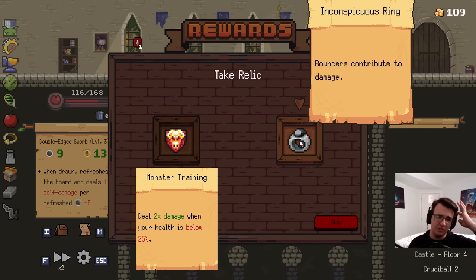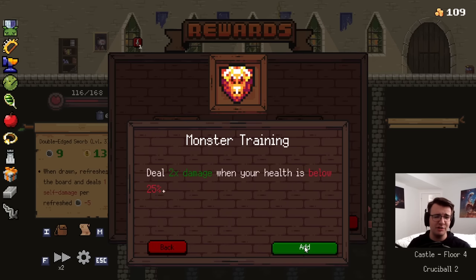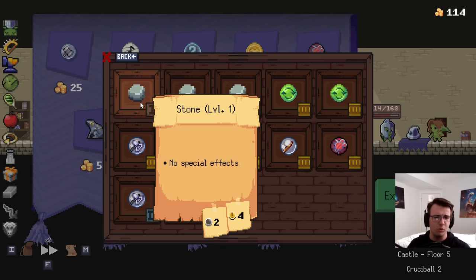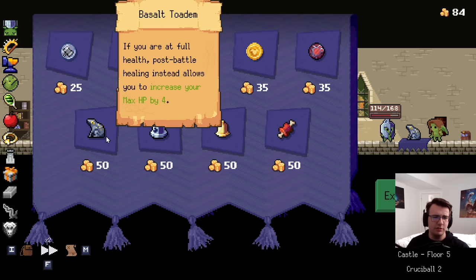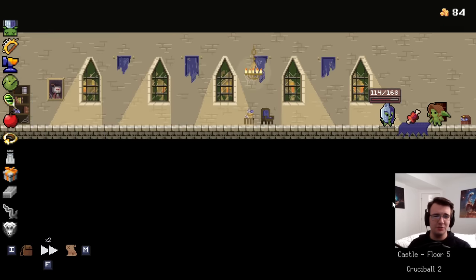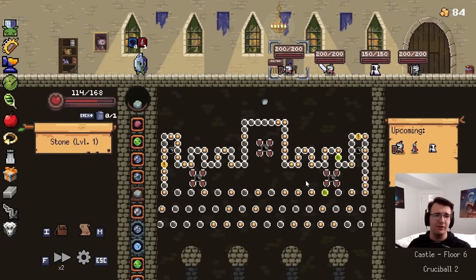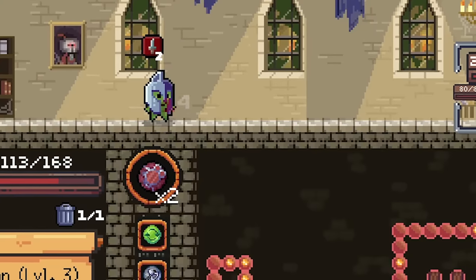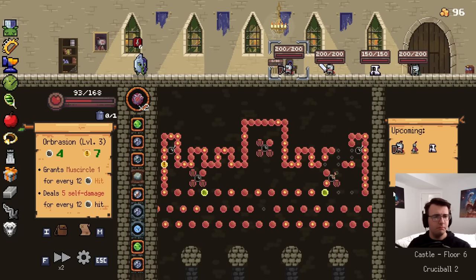I'm going to try Monster Training — you know what else is good when I'm below 25% HP? Angry Tomahawk. Not in love — I'll remove some orb, a stone. That's worth a lot to me. I don't really like any of these relics — it's three conditional heals whose conditions I'm very unlikely to meet, and then a conditional must circle I'm definitely not going to meet. How bad is Orbration? Do I just lose on the spot? No, but it does hurt.